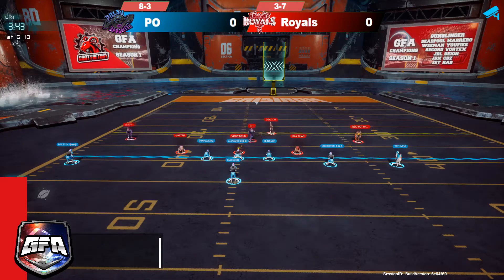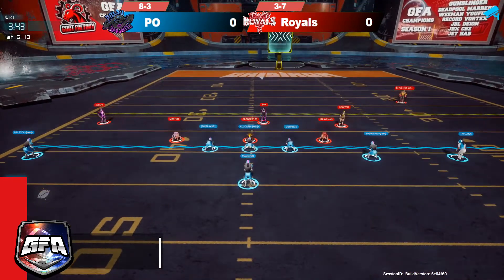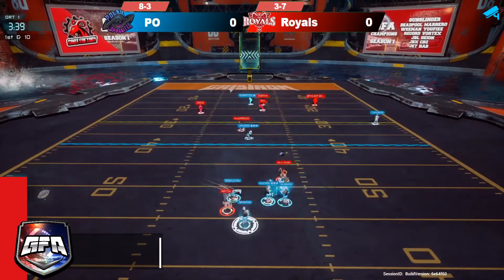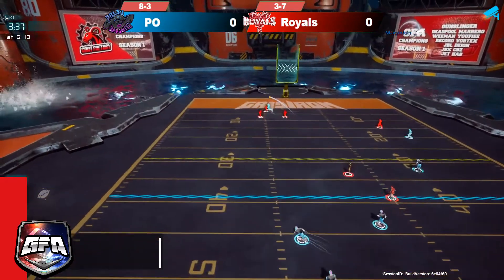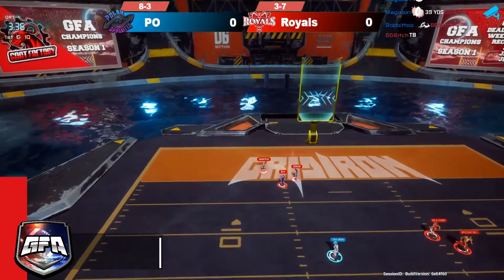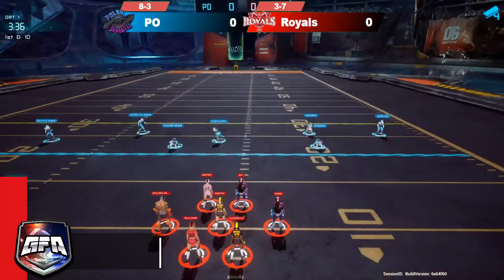Now Polar Opposite is going to start on the second play of the game on the opposing 39, as Magician looks deep downfield — but GG is going to get the pick right back. So two plays into this game and we already have two picks.